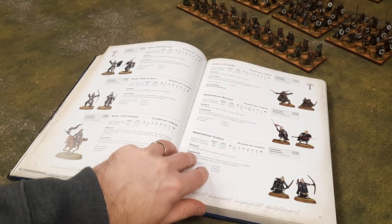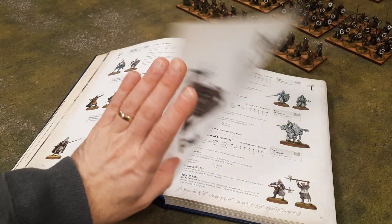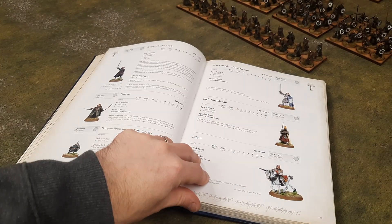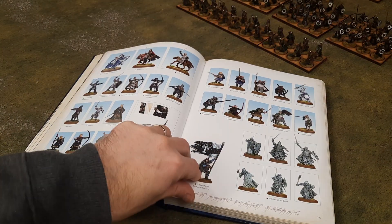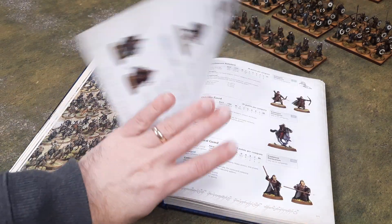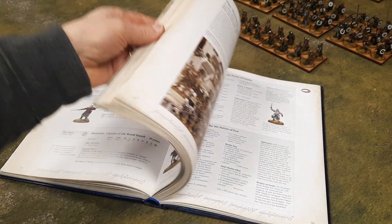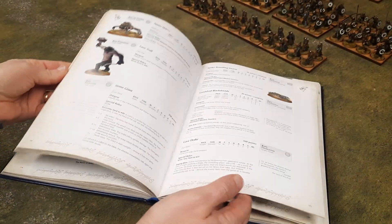So you've got the Gondor army — there's a good few pages per army and it goes into your different commanders that you can attach, plus a painting reference. Then there's the Kingdom of Rohan, which is obviously what I'm interested in. Basically all these different army lists are in here, including Moria Goblins and Angmar. All the different army lists are in one book, which is cool.